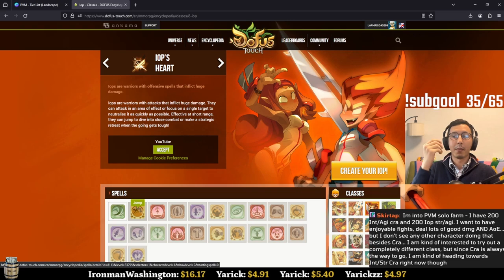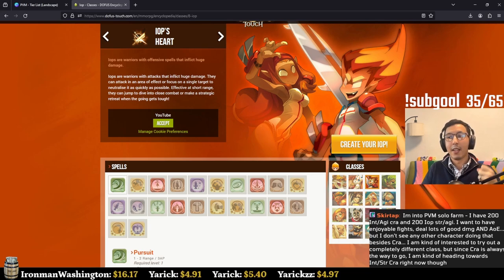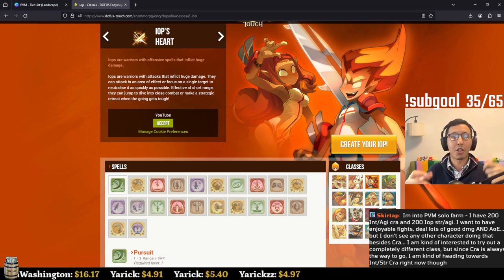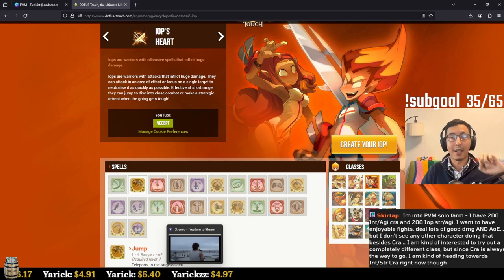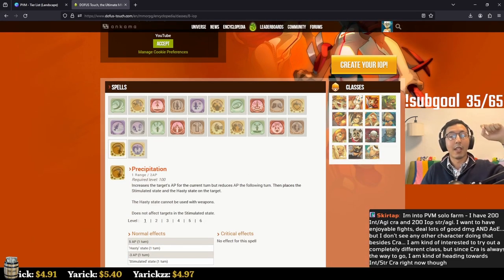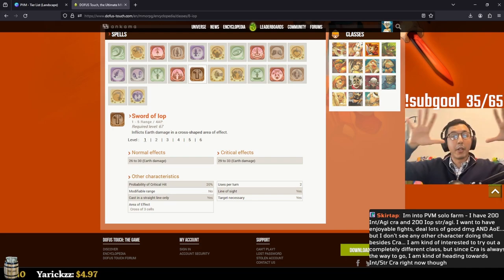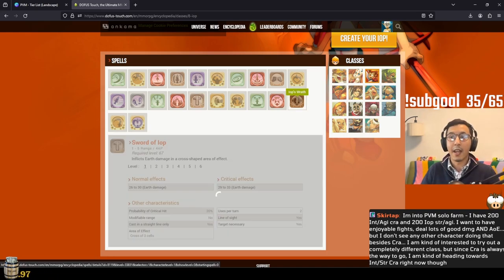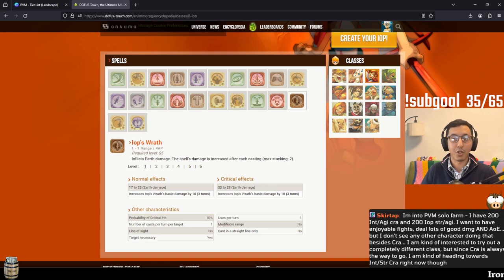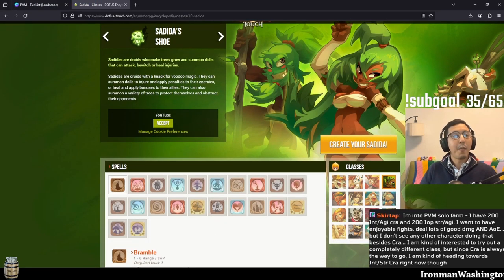The Iop — the most meta character across all MMOs and MMORPGs. This is the paladin, the damage dealer, the small-brained big-muscled kind of character that likes to rush in and deal big damage. It can jump inside the map to move further than its movement points allow, increase its damage output by gaining action points, has area-of-effect damage targeting multiple enemies, can heal itself, increase its damage further, and has an awesome spell that deals massive damage as you load it up over time.